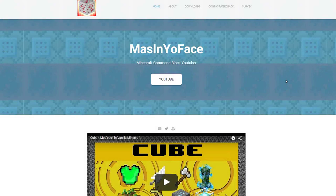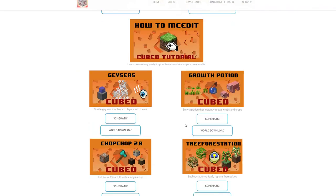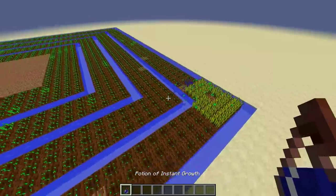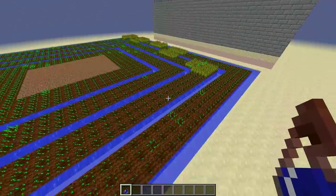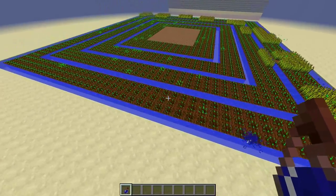Check the video description for both the pre-made world and the schematic file. Downloads are also available on my website where you can find all the downloads for the Cubes. If you've never downloaded a Cube creation before and don't exactly know how, make sure to leave your questions in the comment section and I'll be sure to get to them. As always, if you really loved it make sure to like and subscribe, and I'll see you next time everybody.